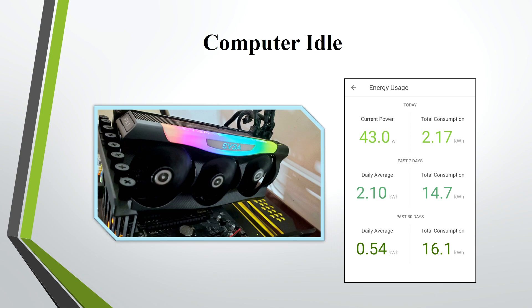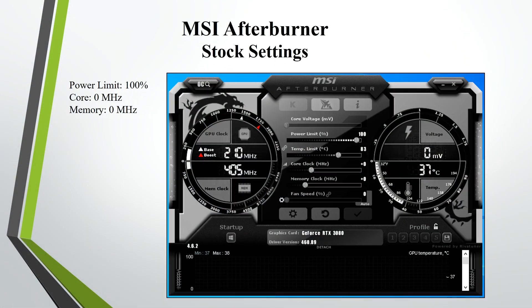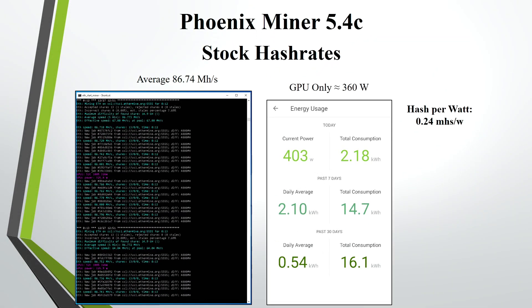This is my RTX 3080 on my test bench — it idles around 43 watts. Pulling up MSI Afterburner, let's first test out the stock settings. Mining Ethereum on stock settings I was averaging around 86.74 megahashes, and the whole rig was pulling around 403 watts, so the GPU itself was pulling around 360 watts. The hash per watt was about 0.24 megahashes per watt.